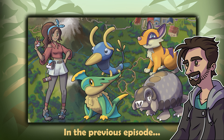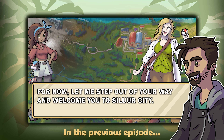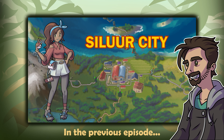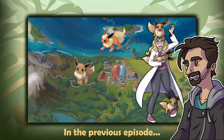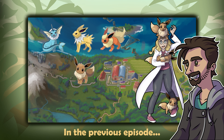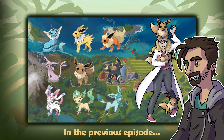In the last episode, you passed through Route 2, showed your progress to Professor Ginkgo, and made it to Solur City. You discovered that the Evolution Research Center there was recently attacked, but a pleasant researcher gave you an Eevee and hinted that additional evolution types are possible here in the Paleon region.